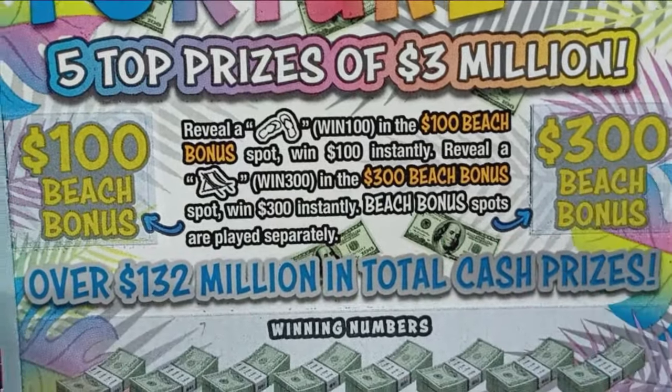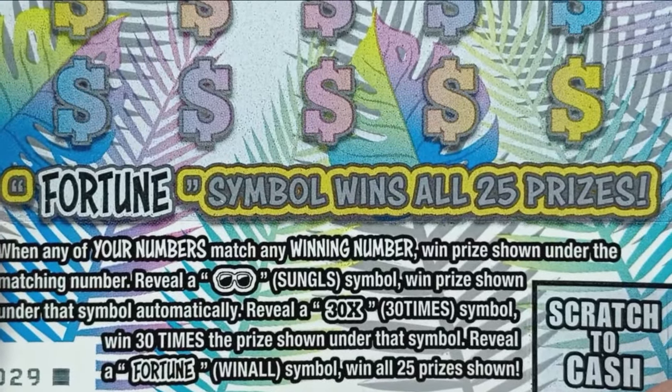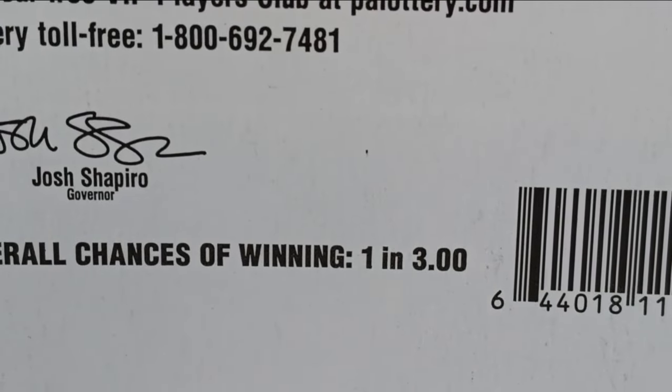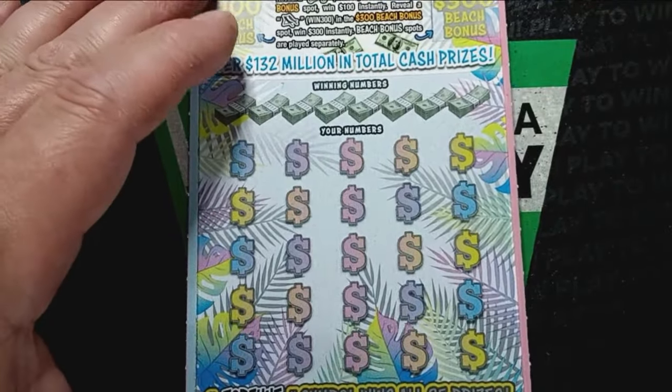See flip-flops, you see the beach chair — that's 300 right there. It is a number match. Reveal sunglasses — that's an auto win, 30x. That's a nice win if you see it. And fortune is a win all 25 prizes. I don't mind getting that fortune win all. Overall chances of winning this one are 1 in 3. And we see a win here — just 1.